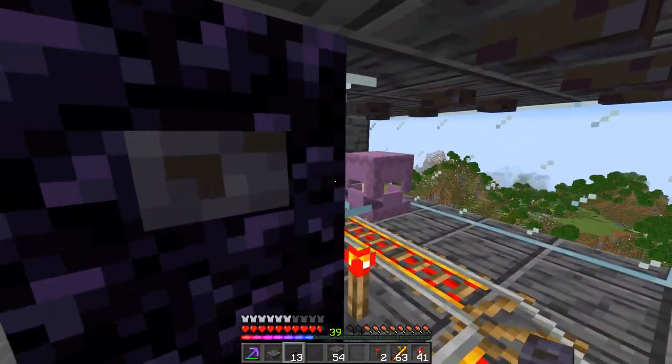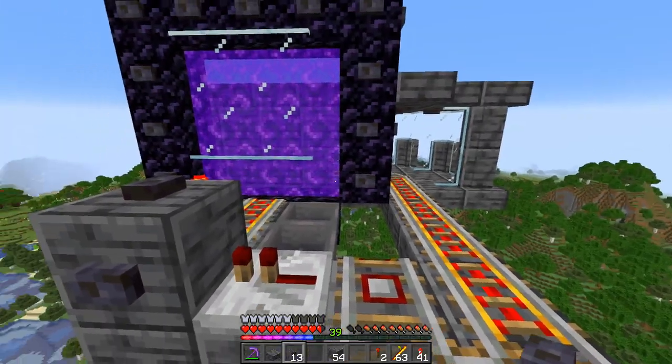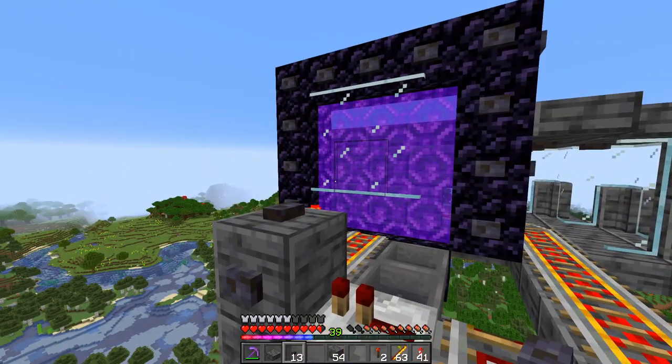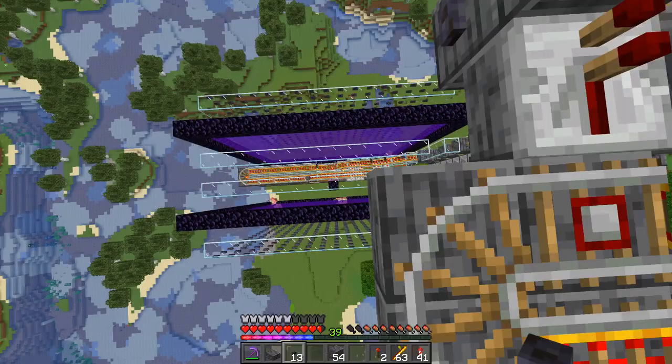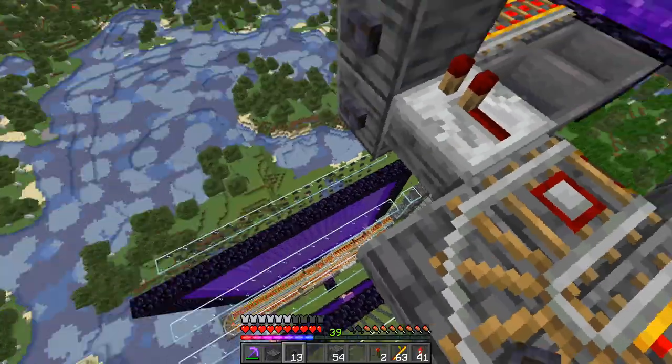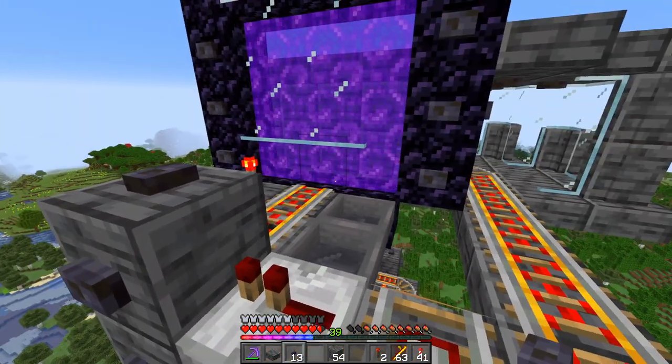Once you have a spare shulker here, you can actually do that up to seven times because that's how many slots we have. So you can bring over as many as you'd absolutely like. Now that it's successfully duplicating and we've got a spare one over here, we can pull more over if we need to.